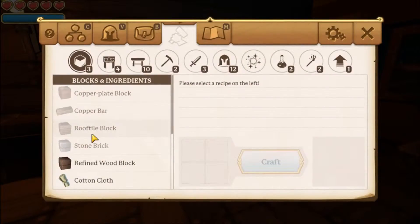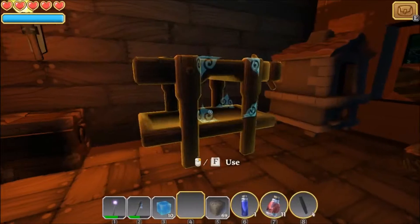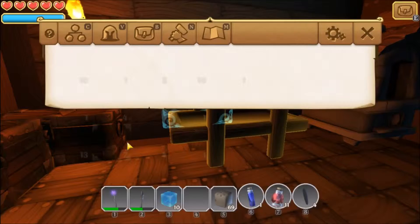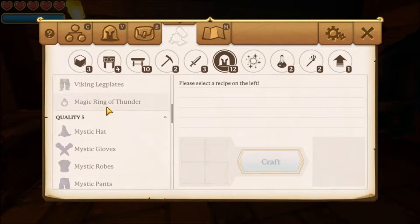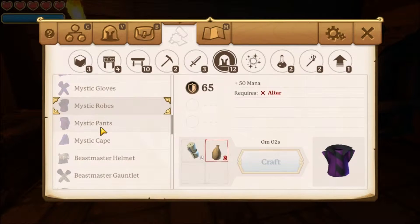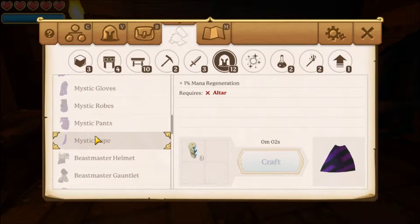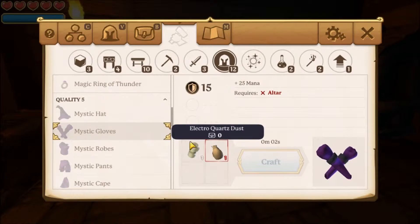Let's see how many cotton cloths I can make. Four, giving me seven total. How much did I say I needed? It was 1, 2, 3, 4, 5, 6, 7, 8, 9. Oh right, I also need electroquartz.